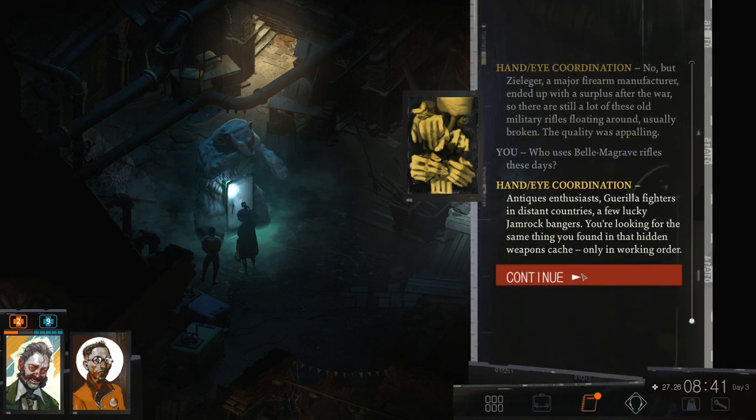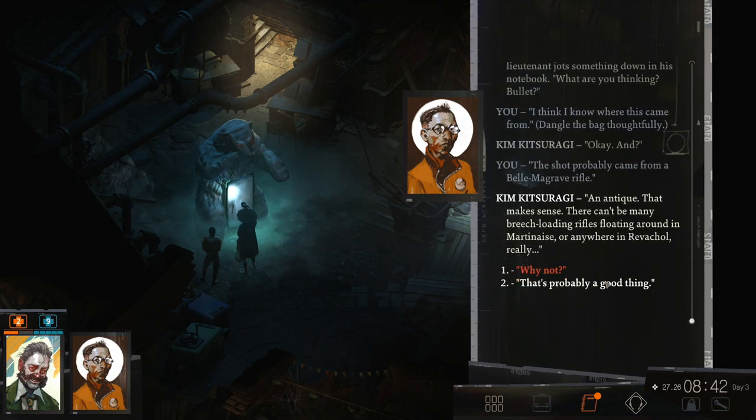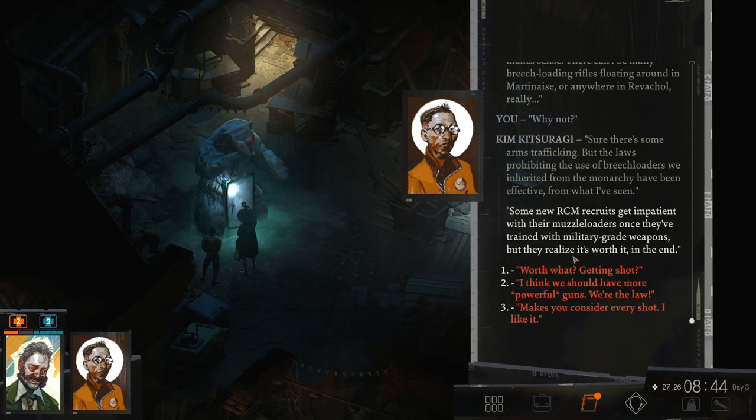Who uses Belebman Grav rifles these days? Antiques enthusiasts. Guerrilla fighters in distant countries. A few lucky Jamrock bangers. You're looking for the same thing you found in that hidden weapon cache — only in working order. Kim jots something down in his notebook. I think I know where this came from — I'm gonna dangle the bag thoughtfully. The shot probably came from a Belebman Grav rifle, an antique. That makes sense. There can't be many breech-loading rifles floating around in Martinez or anywhere in Ravishal. The laws prohibiting breech-loaders inherited from the monarchy have been effective.